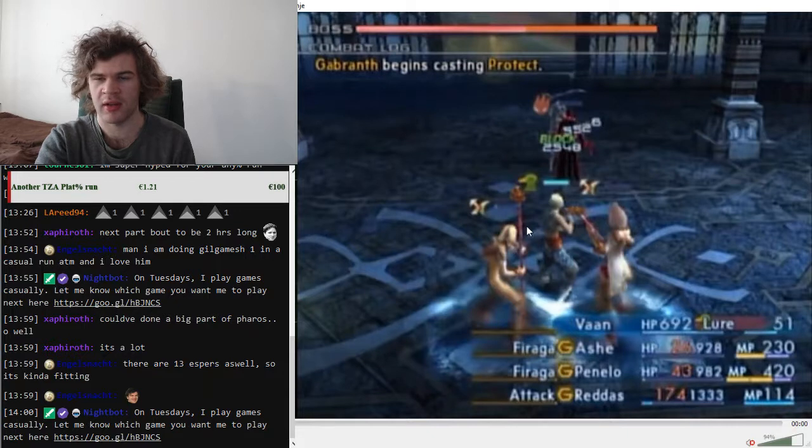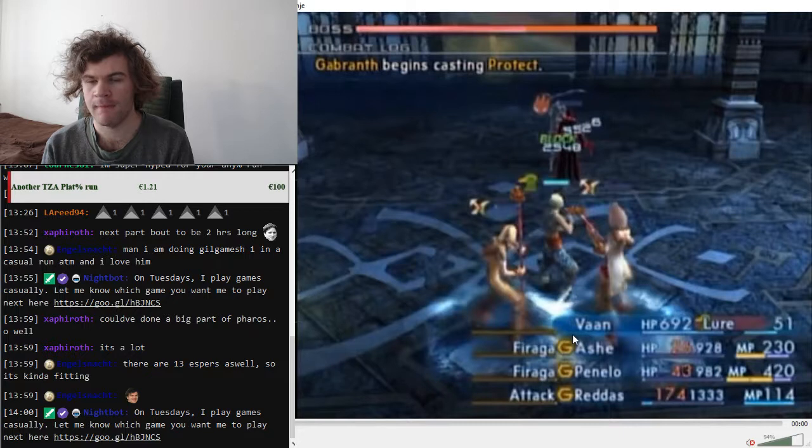You do one round and that's usually enough. Gabranth was casting Protect — sometimes that Protect will beat one of the Firagas and the fight will take a little bit longer. Gabranth can also block magics, and he will come after Vaan. If he starts moving towards Vaan, immediately start running away with Vaan hoping that Ash and Penelo will kill Gabranth before he gets a hit off.